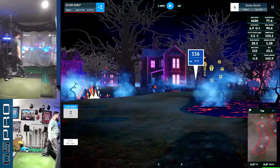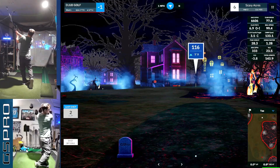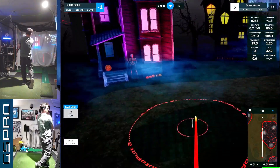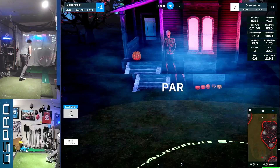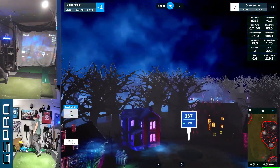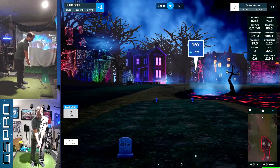Let's head over to the sixth, 116. That came out so straight — looks like it's going to be just a little short. Right down the line. Hole number seven is going to be 167.